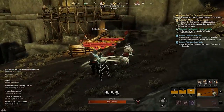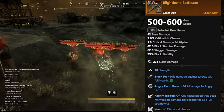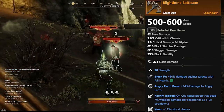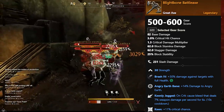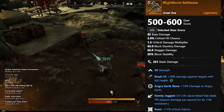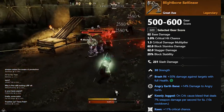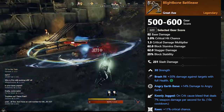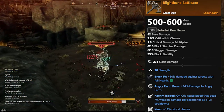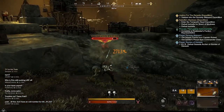After that we have the Blight Bone Battle Axe. This one has 30 Strength, Angry Earth Bane — plus 14 percent damage to Angry Earth — Keenly Jagged — on crit, cause bleed that deals 7 percent weapon damage per second for six seconds — and Keen, plus 11 percent critical chance. This one isn't the best overall, but it's nice when you're fighting Angry Earth. I wanted to add it as a secondary axe you could use specifically for that.